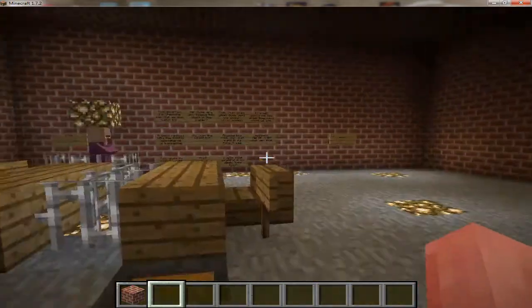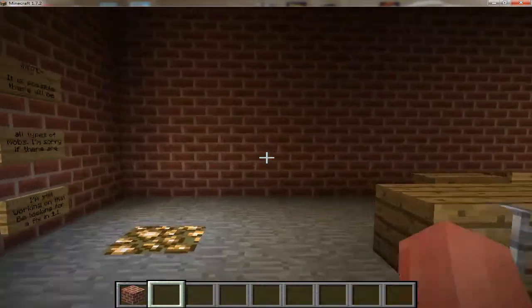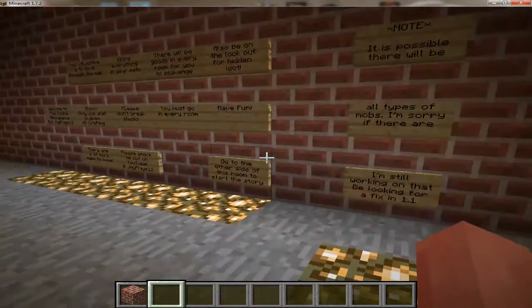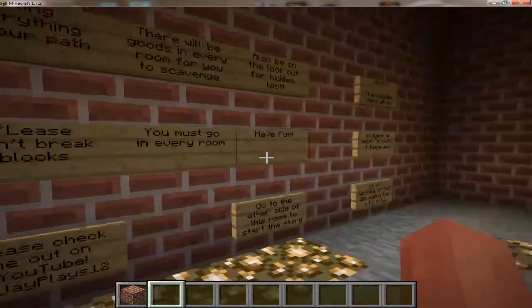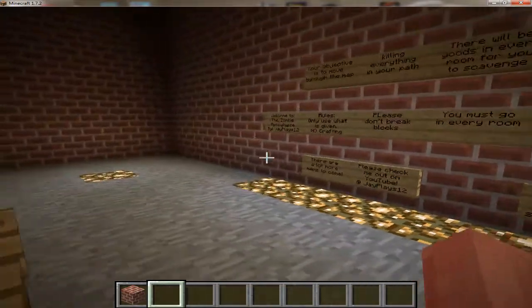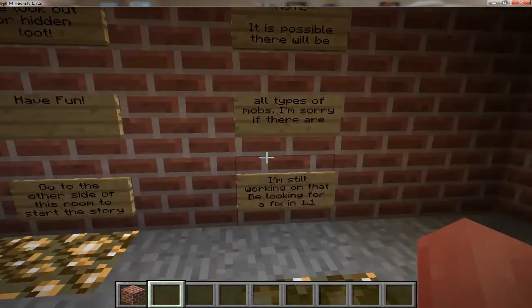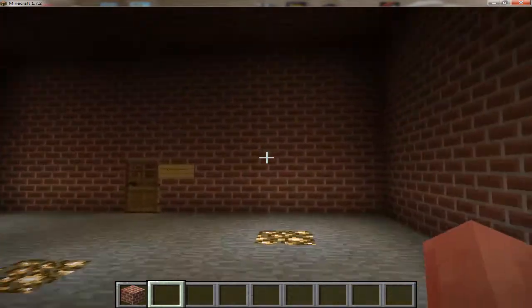Exactly what you guys think — it takes place in an office building where you're at work and the zombie apocalypse hits, and you kind of have to fight your way out. There's some story in there. It's also kind of a minigame type thing. Be looking for more story to come with updates and possibly sequel maps.